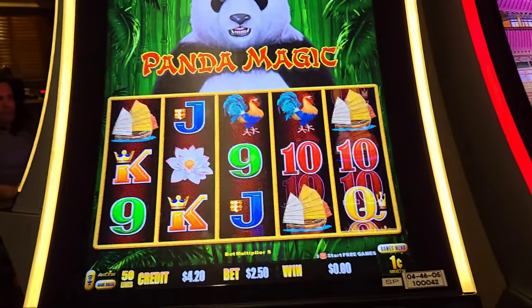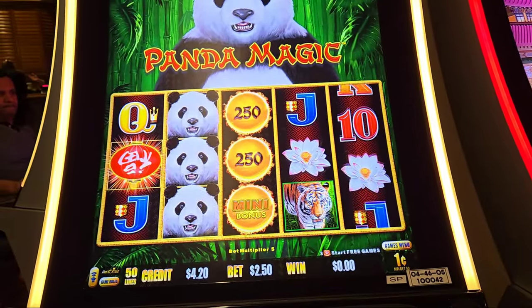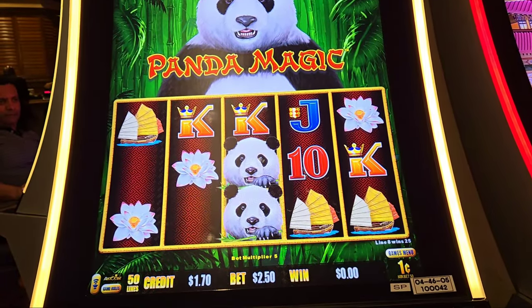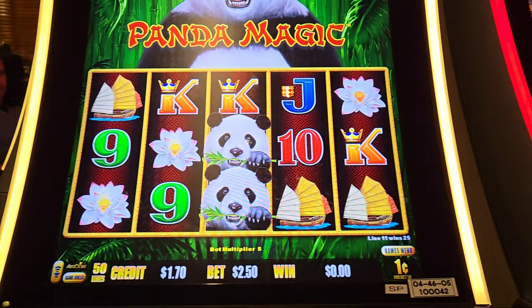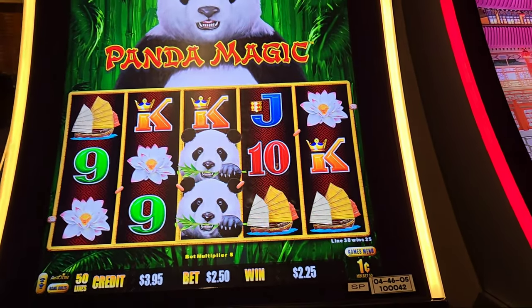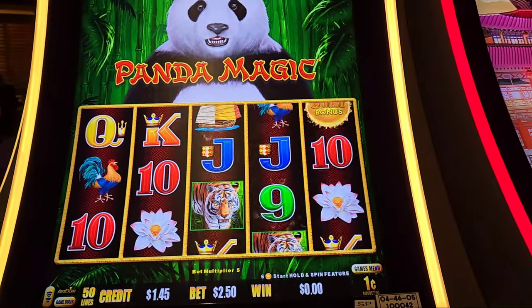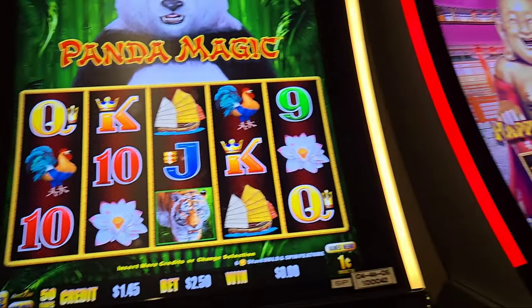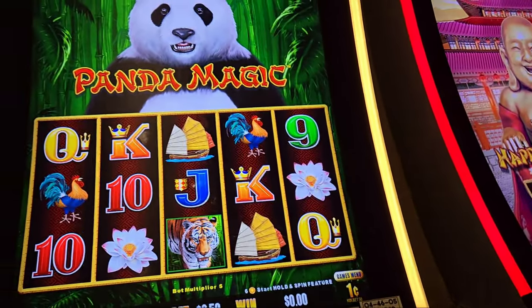A 250 ball — you son of a bitch, see this? This is always how it starts. It knows you might be about to walk away and then it psychologically throws you one of these massive balls hoping you're dumb enough to stay. All right, we're gonna return to the game.